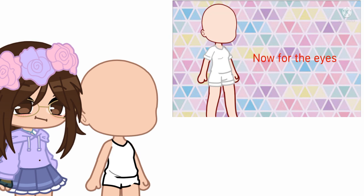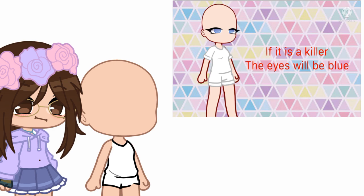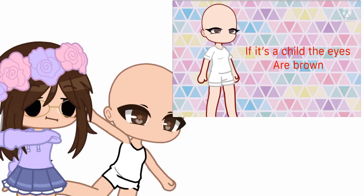Now, for the eyes. If your OC is an animatronic, the eyes will be green. And if it's a killer, then the eyes will be blue. If it's a child, the eyes will be brown.